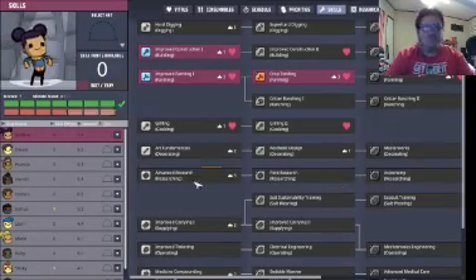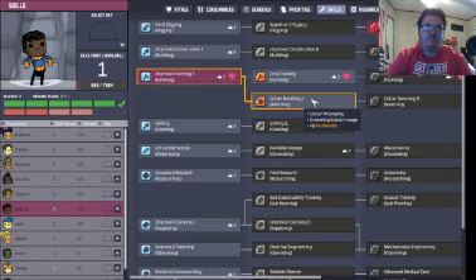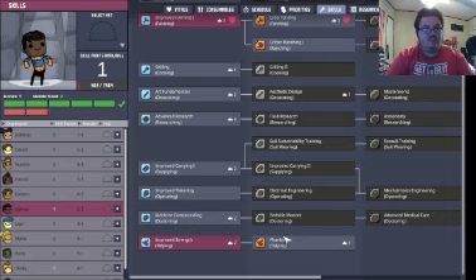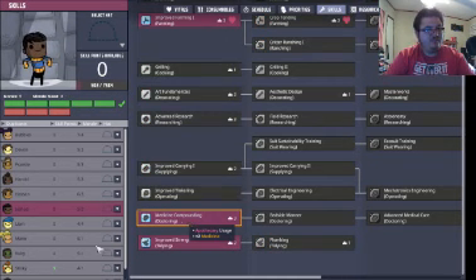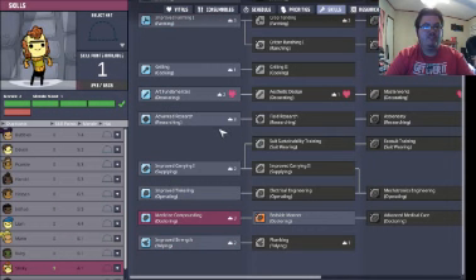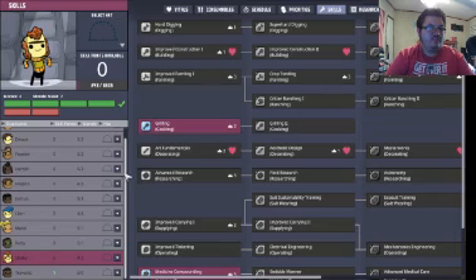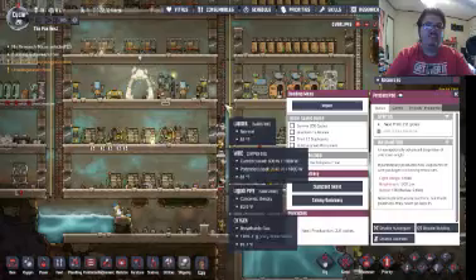Looks like we got some skills we can spread out. Joshua, what you got? Kind of good on that right now, so I'll increase your medicine capabilities. Stinky, let's get you on grilling — we need a good cook.